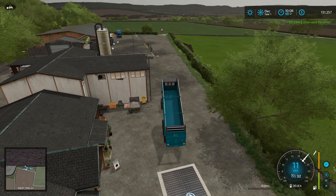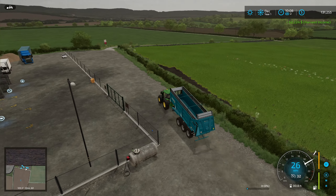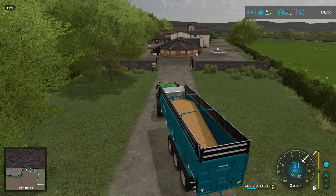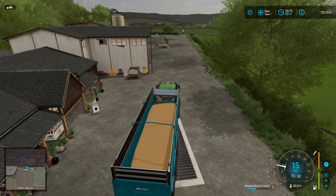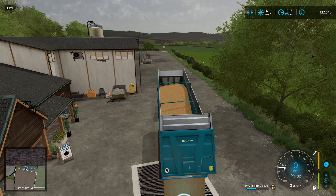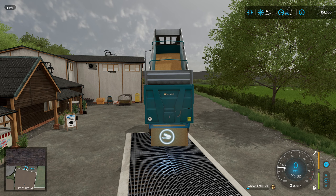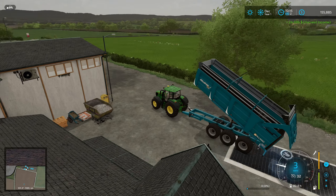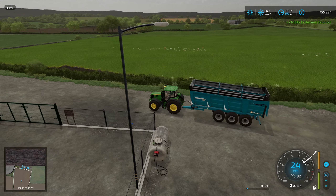$62,000 from that. We'll quickly rush back and grab the rest of the wheat. Alright, we're back — last load of wheat. We can probably get one load of barley done, then we'll probably have to hop over and refill the drill with seeds and fertilizer, because it's getting pretty low. So that is $24,500. We'll have to hop back and start grabbing some barley.